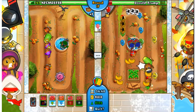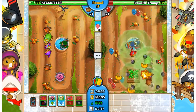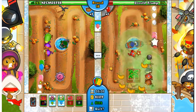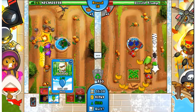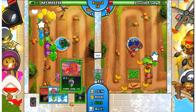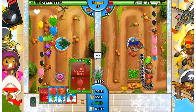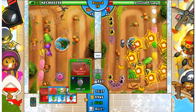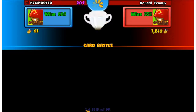Is he able to see camo leads? I do not believe so, so let's throw some of those at him, and then we can get Air Burst Darts. He can't see camo leads - wait, yeah he can. His glaive - but they all got through! Victory against Donald Trump. That's the end of Battle 4.